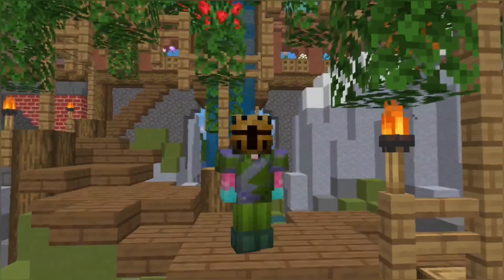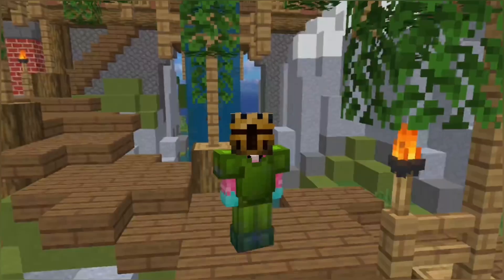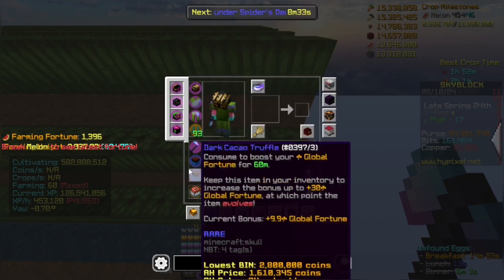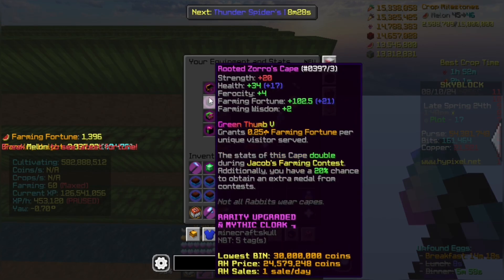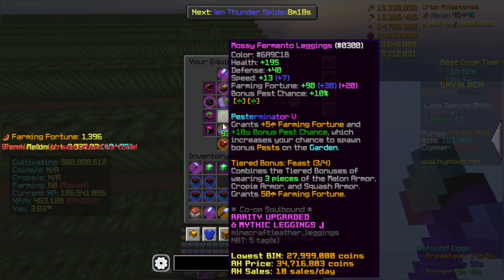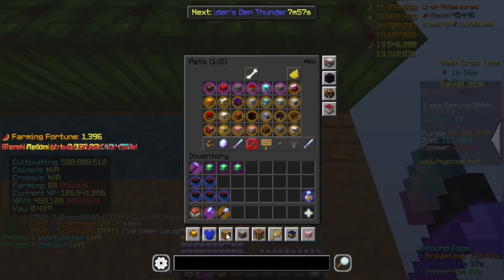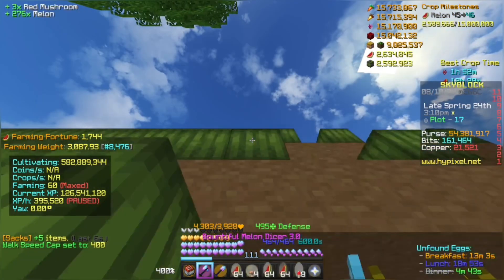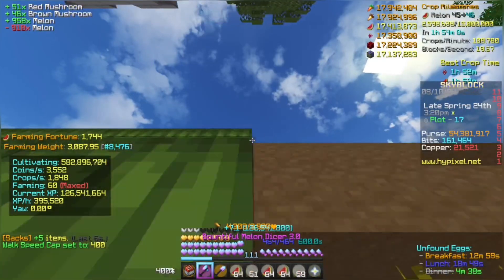Now that my setup was all ready and good to go, it was time to test how much money I could make per hour. Gear check: I have this cultivating 10 full perfect melon dicer 3.0. I have 3 fourths lotus equipment with the zhoroscape, all green thumb 5. I also have 3 fourths mossy fermento with the rancher's boots on mossy. And I will be using my mushroom cow pet with 1,267 magical power. Now we are going to go ahead and farm melons without any buffs and see how much we make per hour.